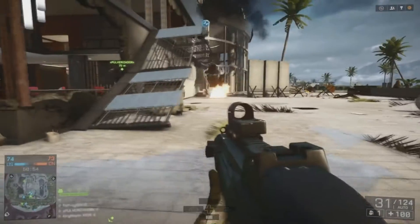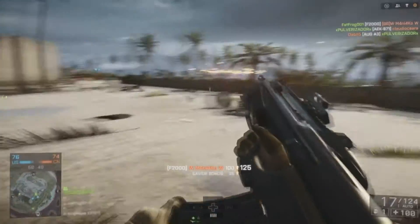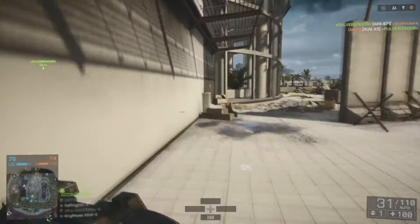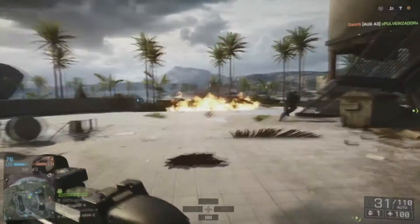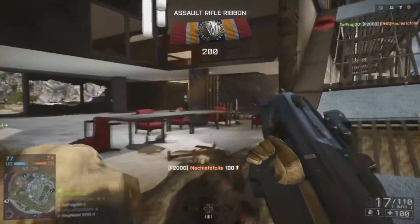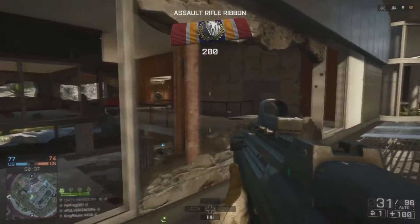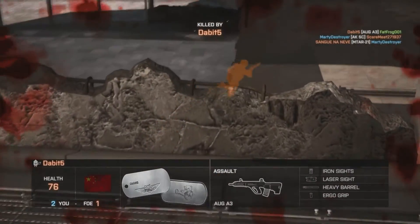The F-2000 is a unique looking bullpup rifle made in Belgium, and in Battlefield 4 it must be unlocked via a special assignment. You unlock the F-2000 by completing the Express Train assignment. To do that, you have to have the Second Assault DLC, get 2 kill assists in a round, and get 10 kills inside the Metro in a round. That means you have to play Operation Metro and get kills when you're down in the tunnels.